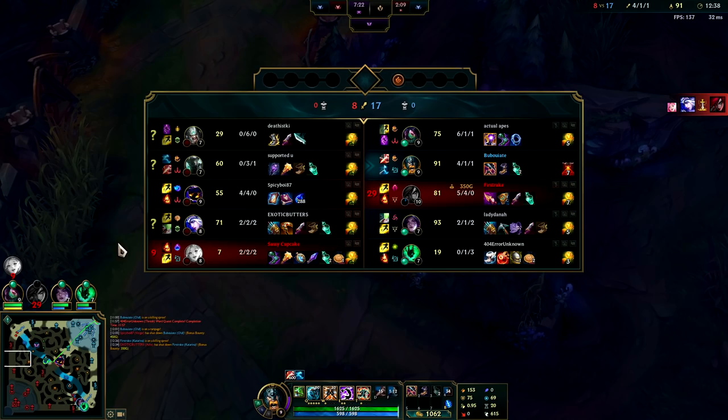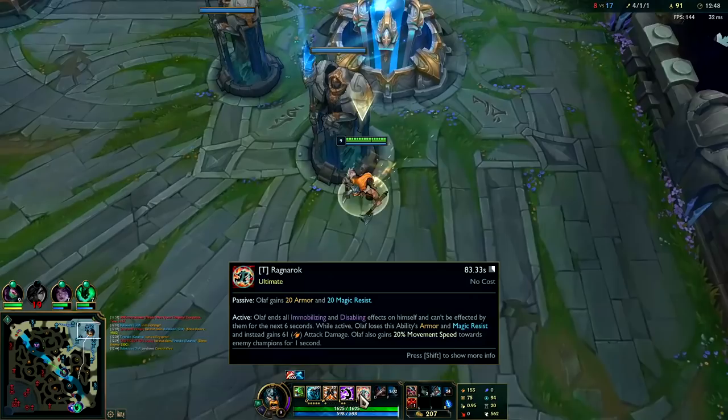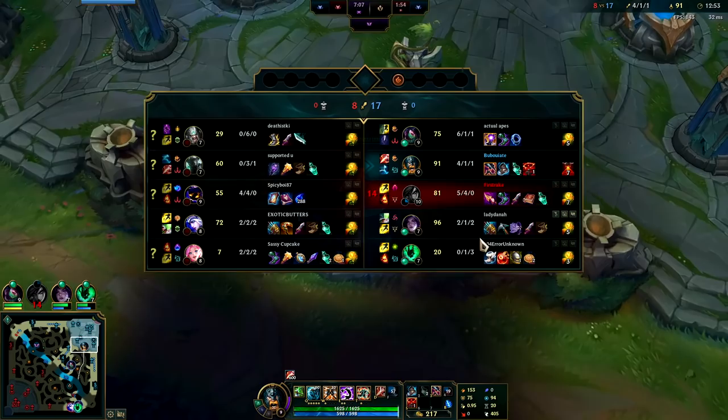Against their team they have a lot of AP — triple AP — so we'll just go Merc Treads. Merc Treads are pretty good on Olaf if you need the magic resist in particular, since your ultimate makes you immune to all forms of CC. If you don't need the magic resist then I wouldn't bother.